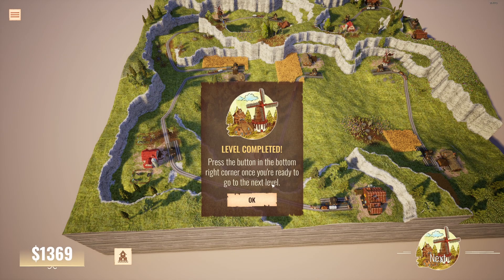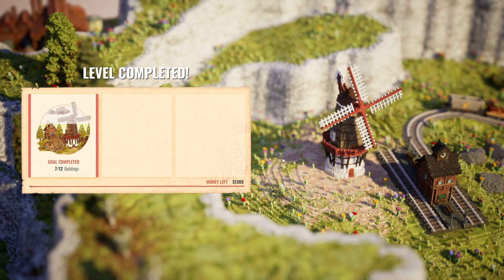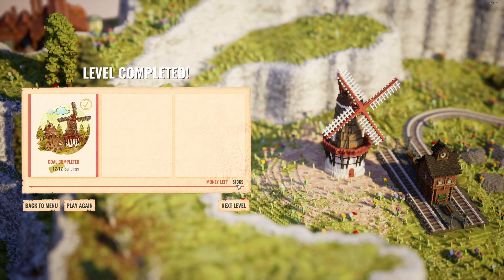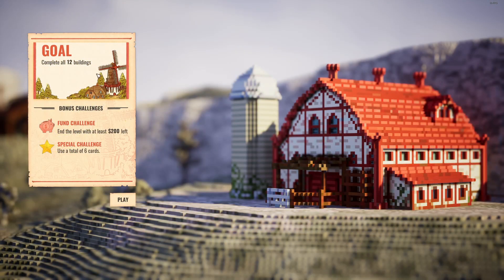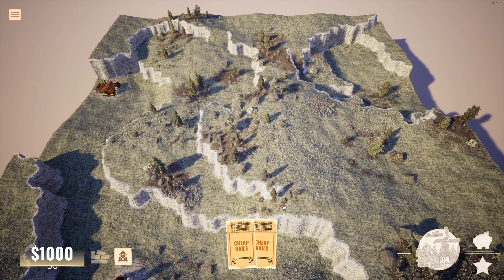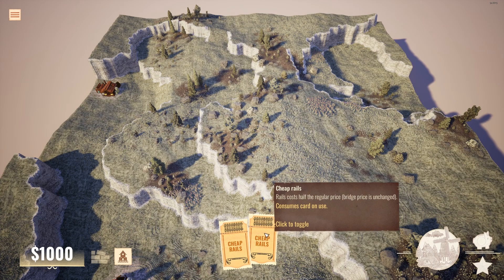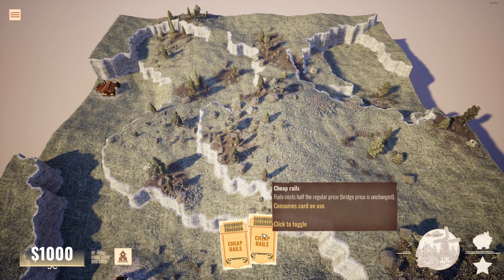Obviously this is really basic — this is mission one. In mission two and three we're going to get into a lot more interesting things. If you manage to get more money in the bank at the end of this mission, I'd love to hear in the comments. Now we want to connect all of our buildings, but we also have two bonus challenges. From time to time you will get cards that give you bonuses — for example, this one is 'Cheap Rails,' and if I use it, it's going to halve the price of the rails I'm building.